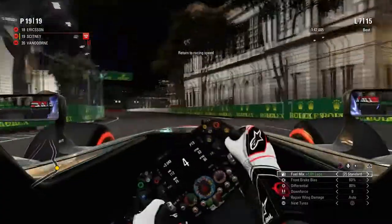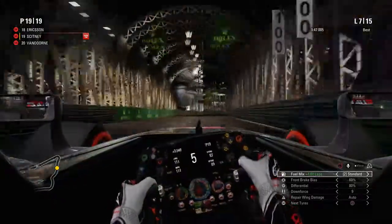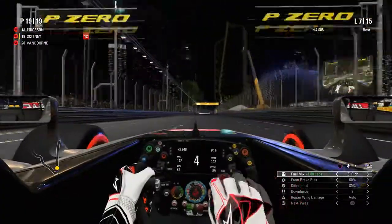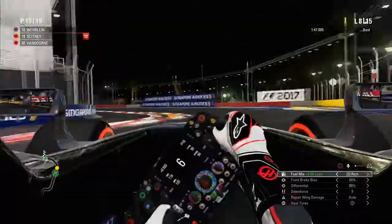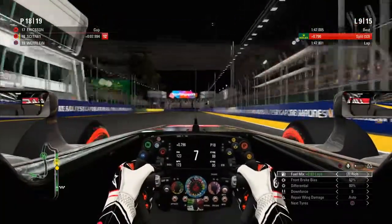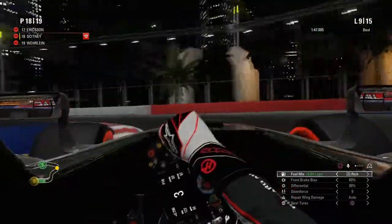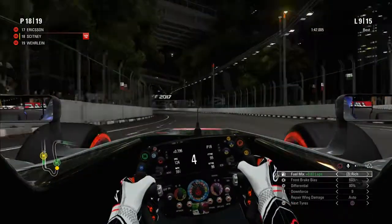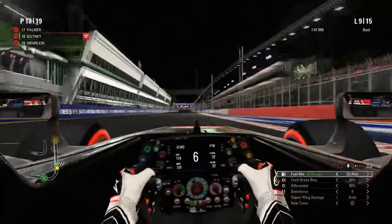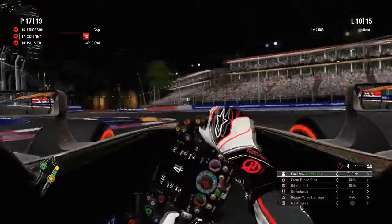The other car has just gone through the hairpin at the end of the Anderson Bridge — we're not a million miles away. A few pit stops and some good laps should see us back on the pack. End of lap eight and Pascal Wehrlein makes his one and only stop, promoting us up to P18 — we're a bit closer to the cars in front. Then Palmer pits at the end of lap nine, beginning of lap ten, which promotes us up to P17. We're expecting rain about 10 to 15 minutes from now.